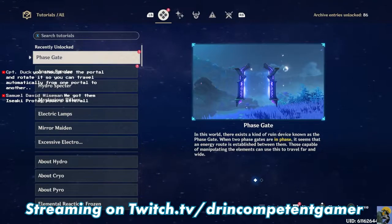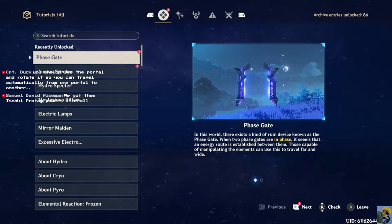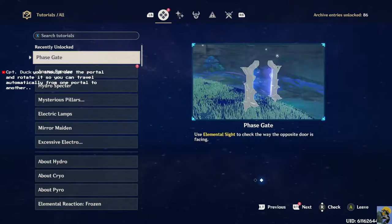What is this? A phase gate. In this world, there exists a kind of ruin device known as the phase gate. When two phase gates are in phase, it seems that an energy route is established between them. Those capable of manipulating the elements can use this to travel far and wide.